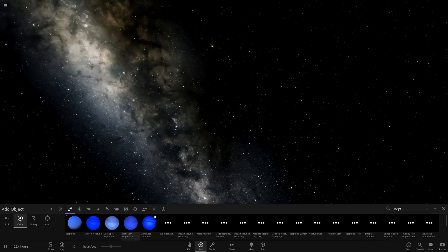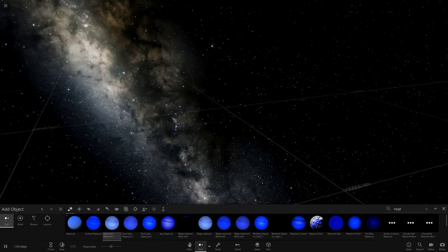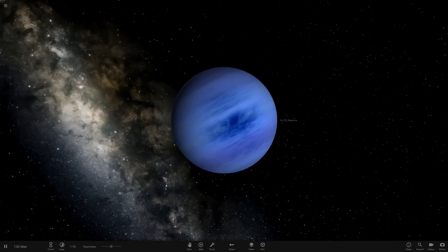You'll see what I mean when I place these — they look pretty normal right now. We've got three variants: the Mega Banded Neptune, the Tinted Mega Banded Neptune, and then my Ultra Blue Neptune.